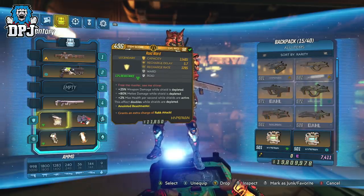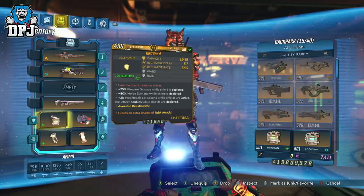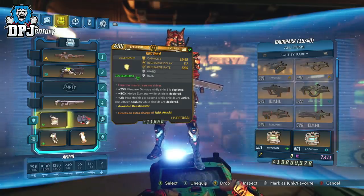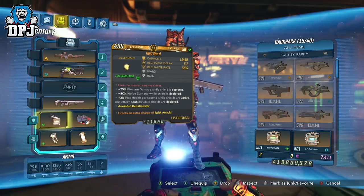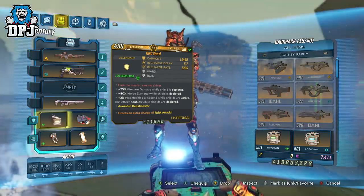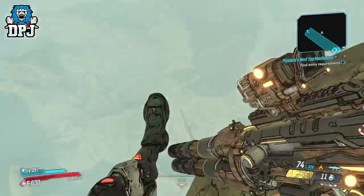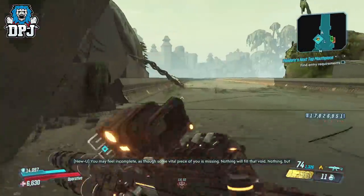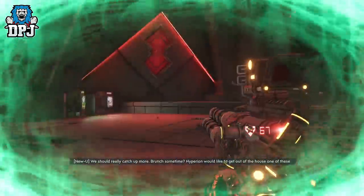This is very similar to a glitch I posted a while back that worked on Amara only, involving similar shields and a Bloodletter class mod. That glitch and today's glitch allow you to stack these perks to an extent where the damage boost can literally one-hit everything in the game. The reason I put this at number 5 is that upon my testing — which I didn't see others who covered this mention — the stacking is easily disabled.